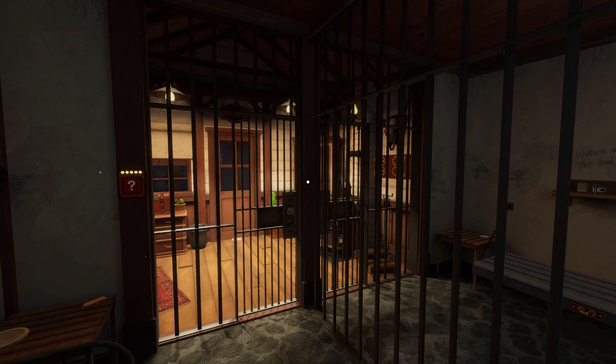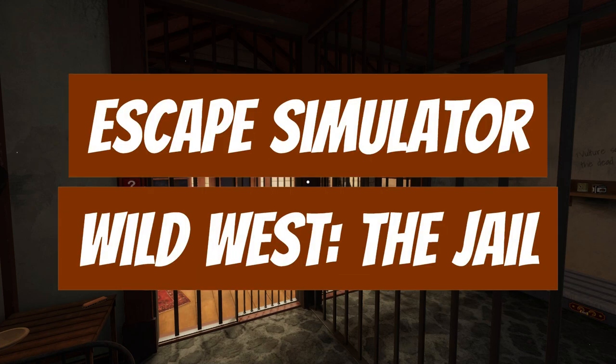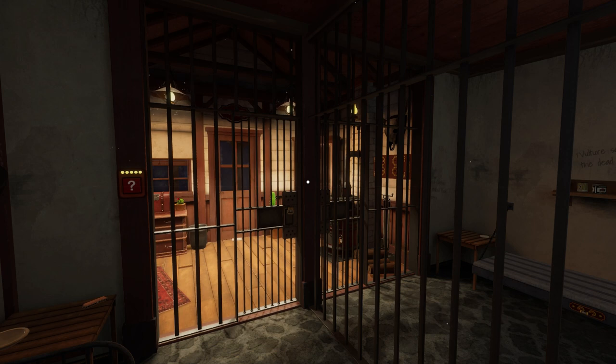Chris here from Friendly Frenzy Games. Today we're going to explain and solve all of the puzzles in the first of the Wild West DLC rooms in Escape Simulator. This one's called The Jail. First and foremost, thanks so much for stopping by. Be sure to subscribe to Friendly Frenzy Games for many more Escape Simulator guides if you like what you see today.